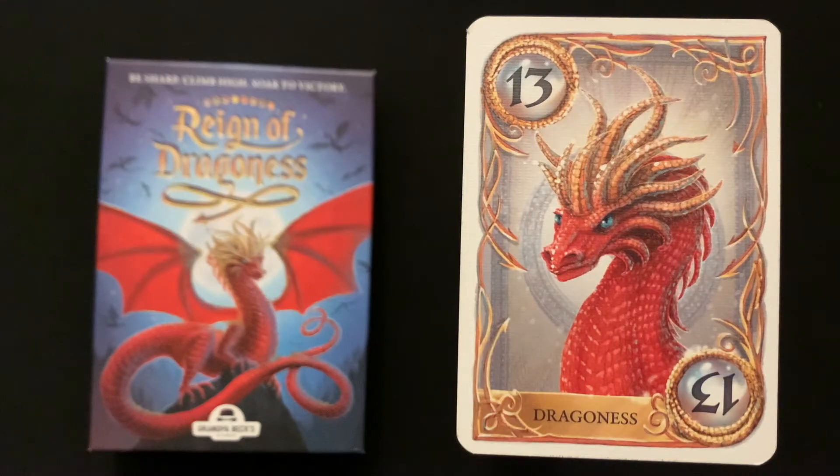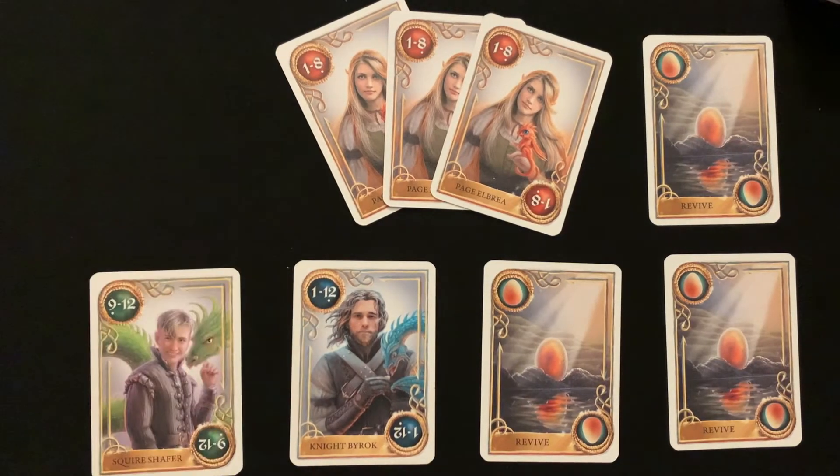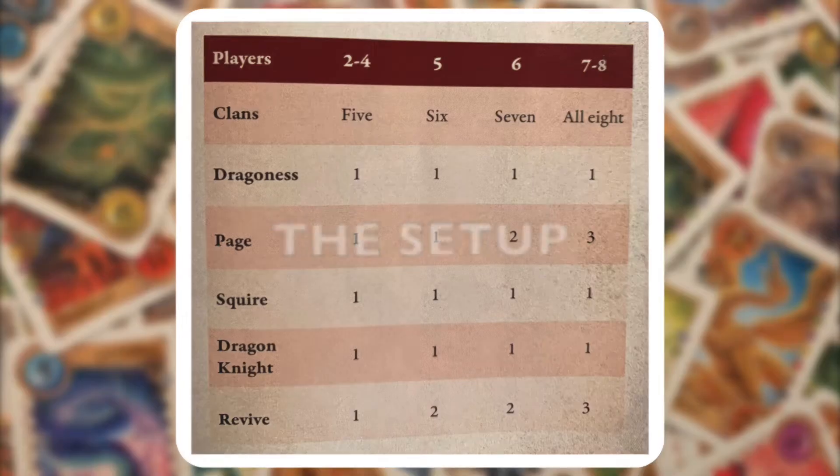The Dragoness is a 13 and is the most powerful dragon in the game. In addition to the dragons there are some special cards which we will discuss a bit later.